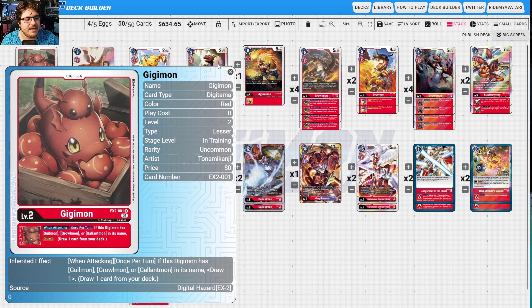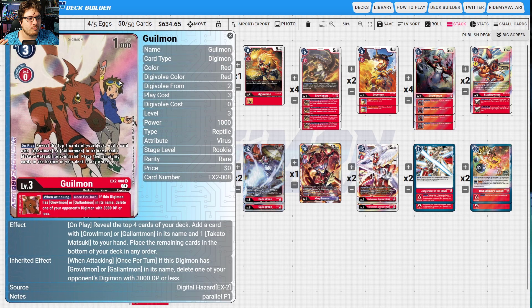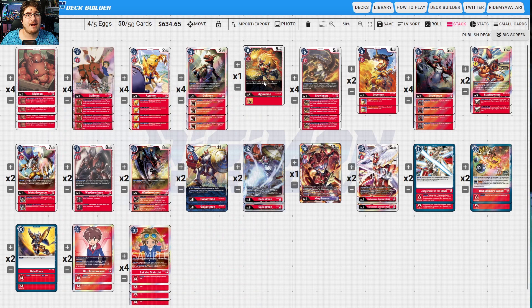Gigimon is here — if this stack has Guilmon, Growlmon, or Gallantmon in its name, draw one card. Gilamon reveals the top four cards of your deck, adds one card with Growlmon or Gallantmon in its name plus a Takato to hand. If this stack has Growlmon or Gallantmon, delete one of your opponent's digimon with 3000 DP or less — gets bigger with Gallantmon's effect, popping a 5000.